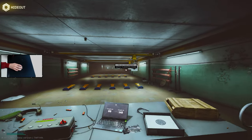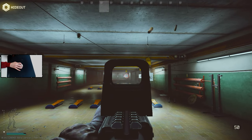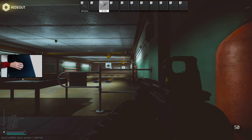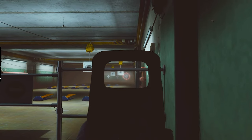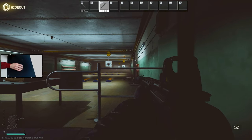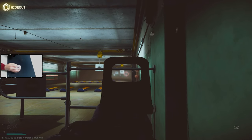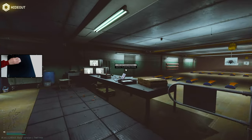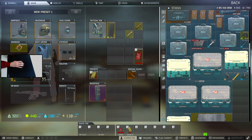I wouldn't recommend US ammo — PS, PP, or BP would be just fine. In these clips I'm using BP, which actually gives plus seven recoil, and I'm still able to just stand and spray perfectly fine. You can even do this with no mouse input at all — I can just take my hand off and spray and be perfectly fine. Even throwing a scope on and double zooming like I said, you can just full spray.